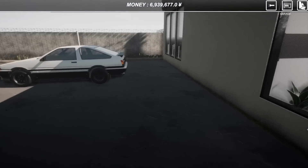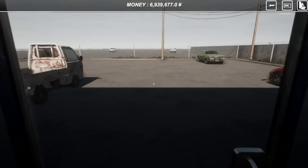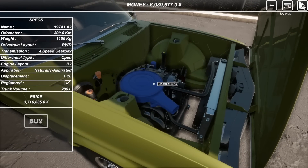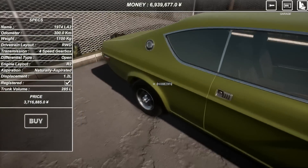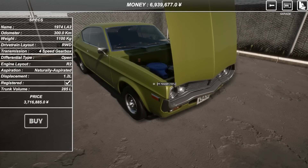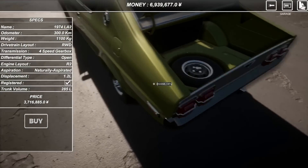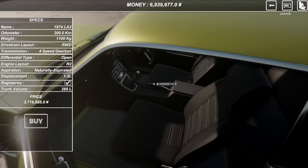Back at the dealership, let's see what's available. Not looking great — there's a car at 3.7 million. It's got an airbox on it, and the paint is horrendous but that's not a big deal. At 3.7 mil it's looking doable. It's registered. Trunk volume is 285 liters — that's a lot — with a spare tire in there, definitely weighing it down.